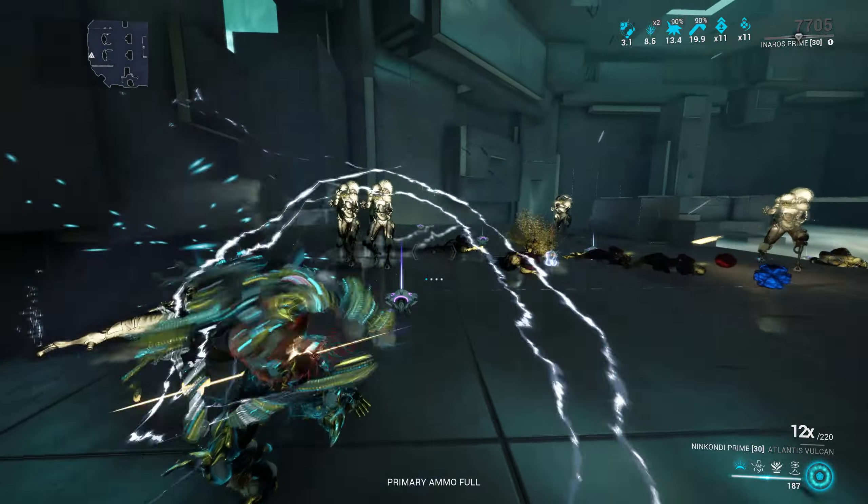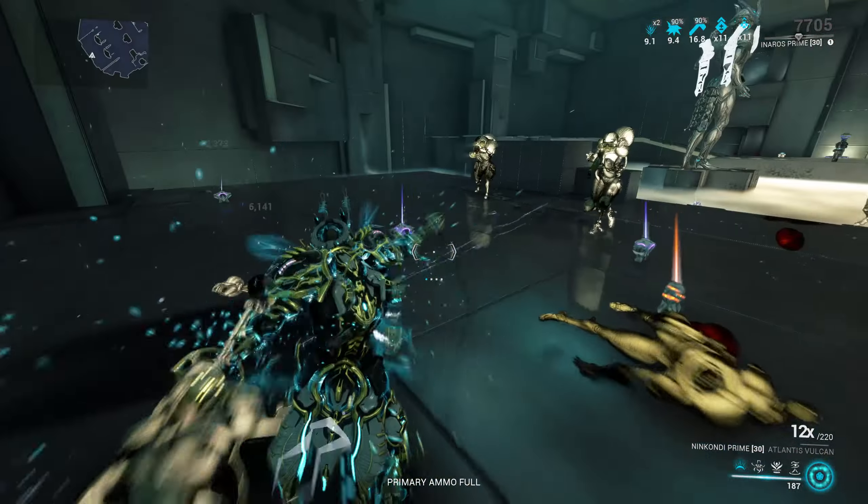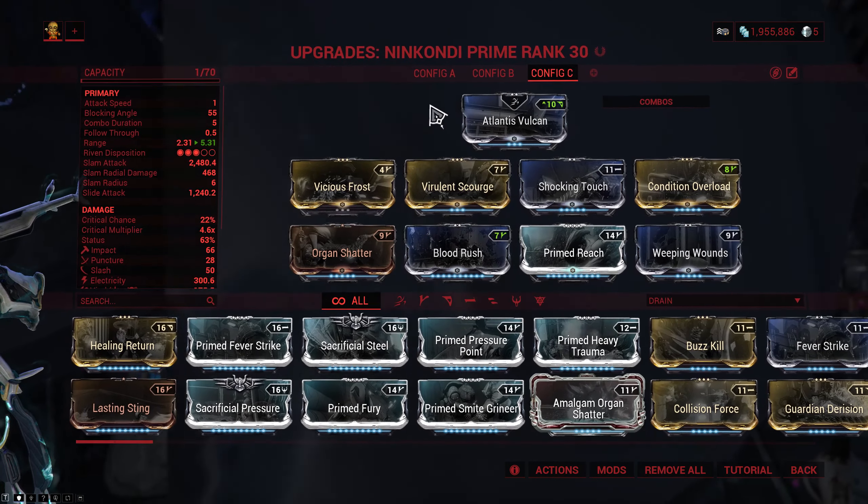However, neither of these two setups feel particularly good to play, because nunchucks need extra range and with these setups we're not able to squeeze it in — unless you're willing to get attack speed somewhere else. What you can do, and what I do with the Ninkondi Prime, is I actually don't run Berserker Fury and I run Prime Reach instead. But in order for this to work, you need to get attack speed somewhere else.